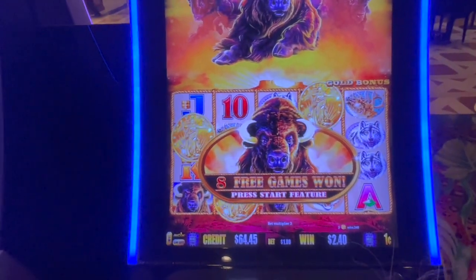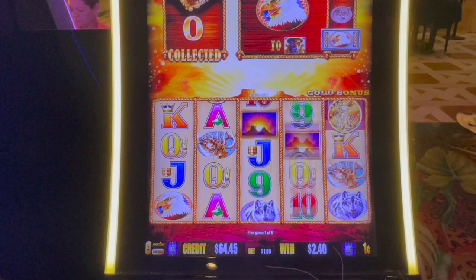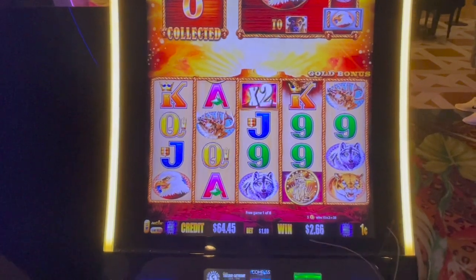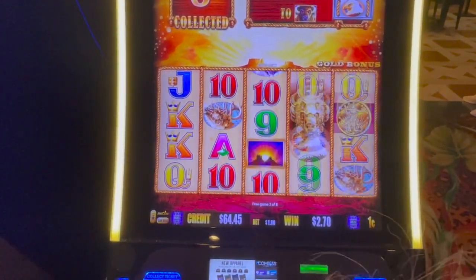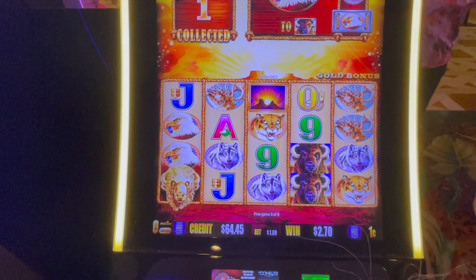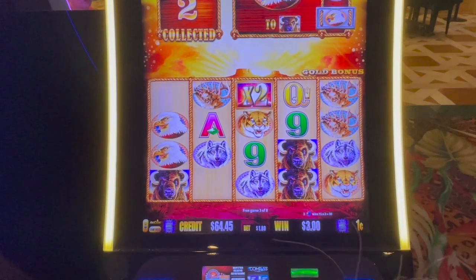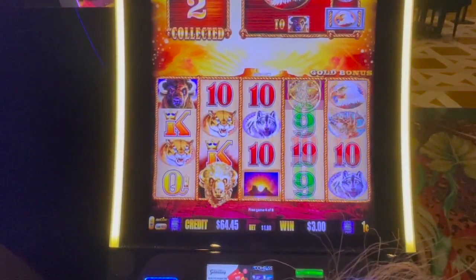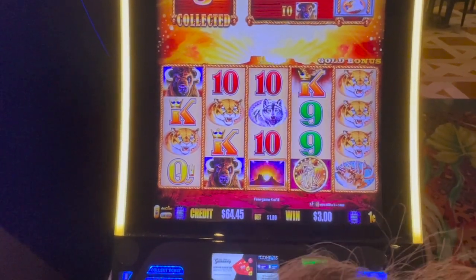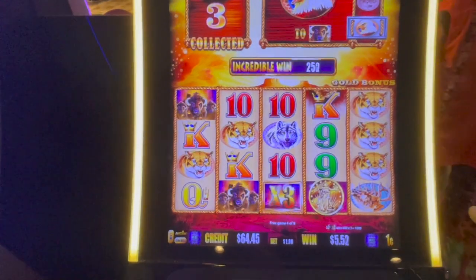Okay, let's try another bonus on Buffalo Gold. Ready? Yep, come on. 36. The first gold head is head number two. Head number three. That's good, little head. Right here — oh, oh, oh!